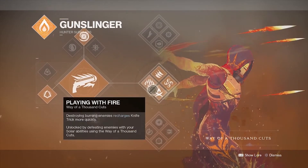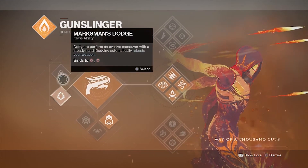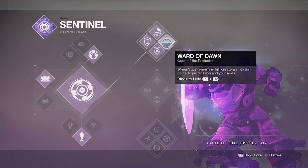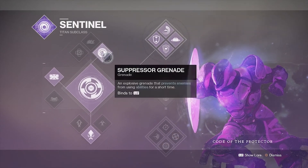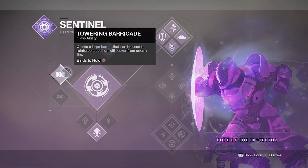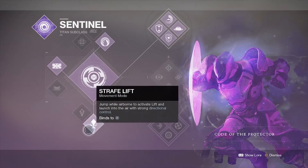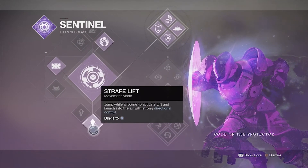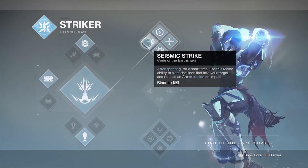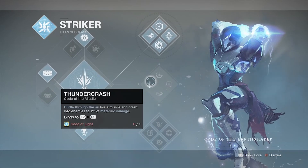The best super for hunters is probably the Blade Barrage because it's extremely effective at shutting down other supers and generates a lot of orbs of light for teammates. For titans, I recommend the Sentinel, specifically the top tree. For grenades, use suppressor grenade because you can shut down other supers. For class ability I recommend the towering barricade, and for jumps I recommend strafe, though catapult works too. You can also use the Striker, specifically the top tree and middle tree, for great supers and neutral game.